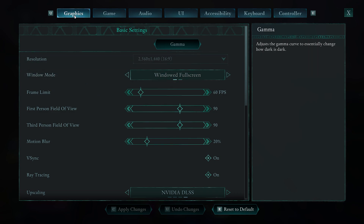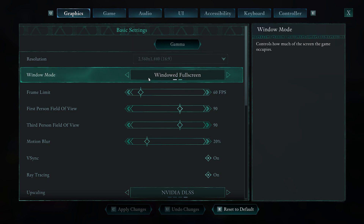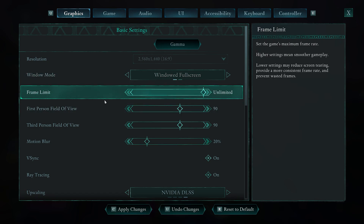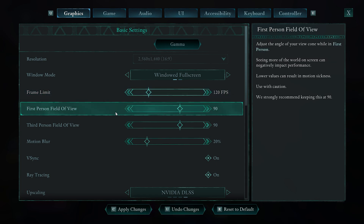Starting from top to bottom: you want to play in Windowed Full Screen mode. Generally, full screen is the way to go for optimal performance in most games, though windowed is nice if you want to tab out to another monitor. You probably want to set a frame limit to Unlimited, unless you're experiencing stuttering or hitching — in that case, turn it down to 60 or 120 FPS.